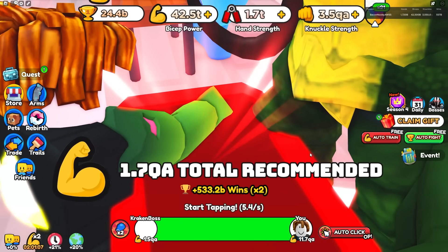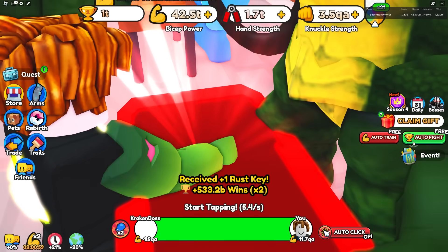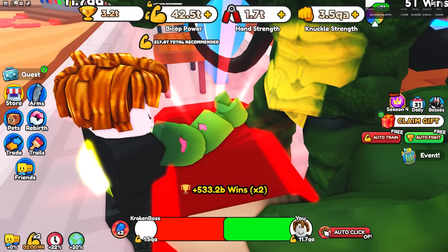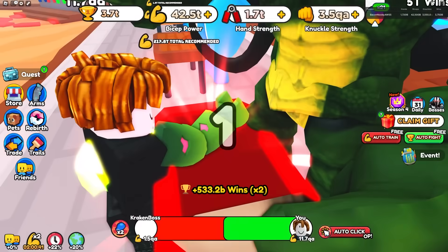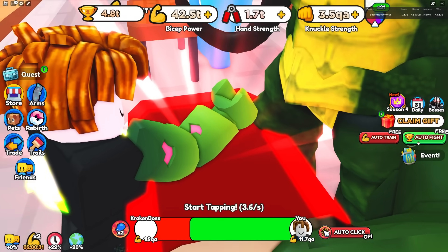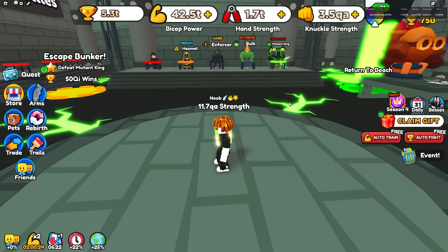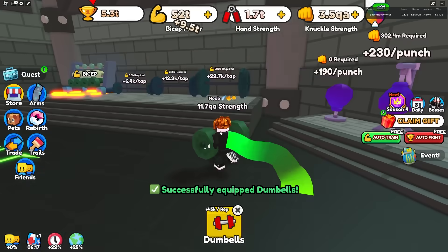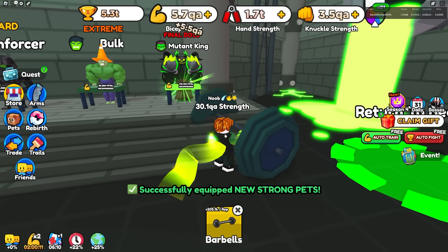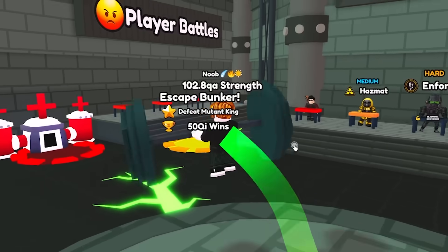Auto fighting the Kraken boss gets 533 QB to a billion wins, and this is without any two-times potion boost. So I'm getting a trillion wins every time - I need five trillion to move on to the next zone, which is World 4. World 4 should be very easy, but World 5, the dino world, is gonna be very very hard to get wins, and also very hard to get strength. That's what I'm really worrying about - getting enough strength for World 5. I might have to rebirth a lot or super rebirth a lot. Right now I need to get QI strength. I have 12 QA, I need to get to 149.